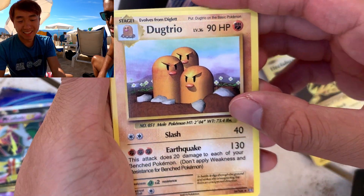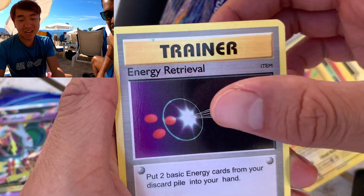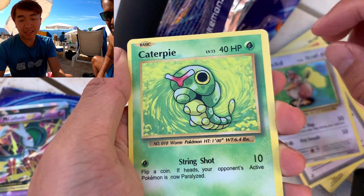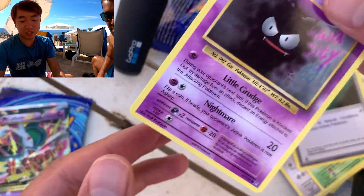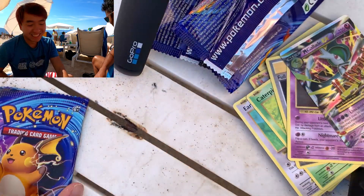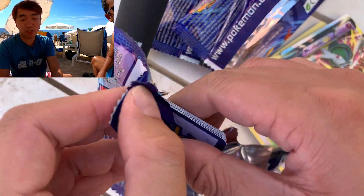Dugtrio, Charmeleon, Electrode — originals. Energy Retrieve, Farfetch'd. You can see the gloss — this is the right set. Camerupt full holo. This pack was kind of a dud. One more pack for the day — give me a Charizard, I'm looking for the Charizard.